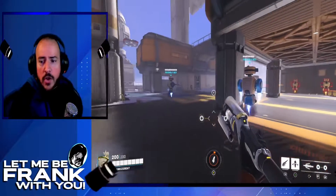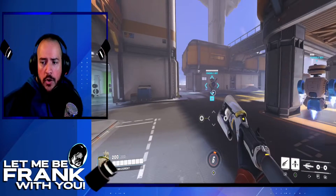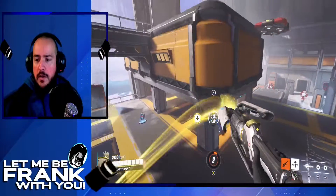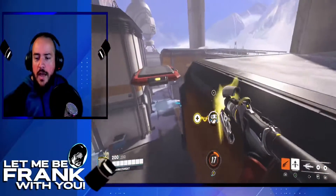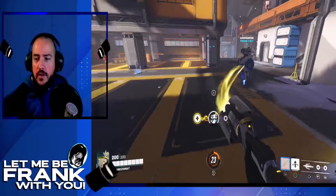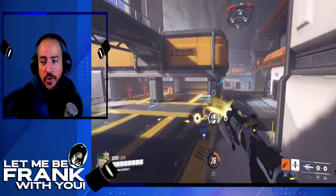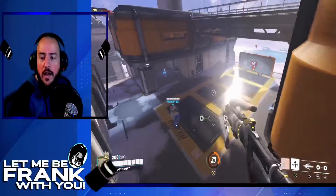Basically, how I figured out that you can chain it is: you do the super jump, which is guardian angel into crouch, and then when you're floating you have to unlock. Then you guardian angel again — as long as you unlock and stop floating, you can go to your next target. You keep your beam locked on, do your guardian angel super jump, pick your next target, unlock, and you just keep it going.